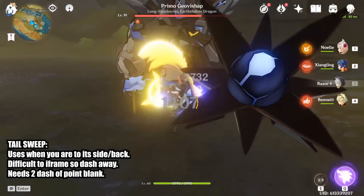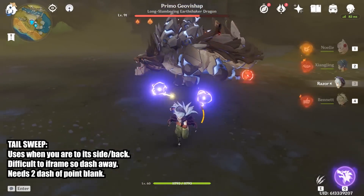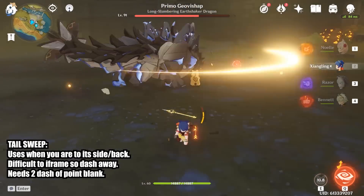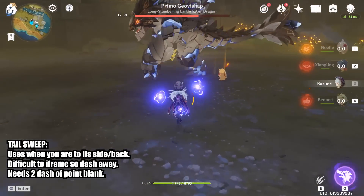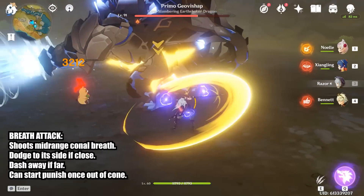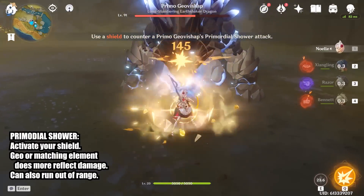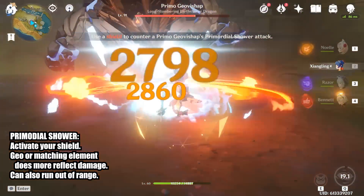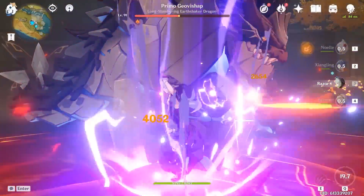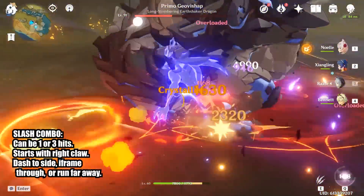The boss also tends to stop moving after doing 2 or 3 sweeps in a row — there might be an internal cooldown to prevent it from sweeping non-stop. You might notice the boss does some other melee attacks once in a while; that's because I was not properly behind or at the side of the boss. As a melee character, just stay close to the boss and force him to use the tail sweep. When the boss uses Primordial Shower, just shield up and continue attacking. This boss is mostly a battle of endurance.